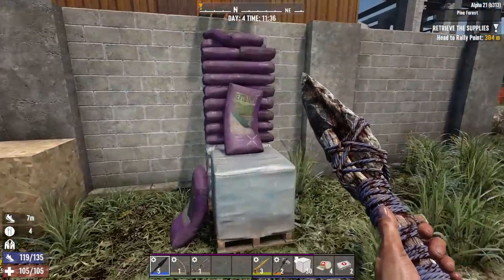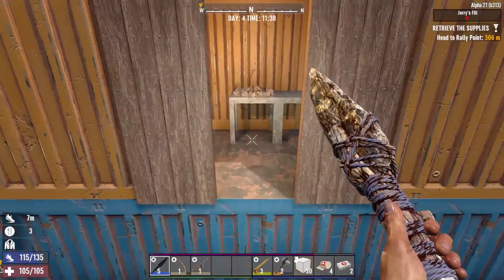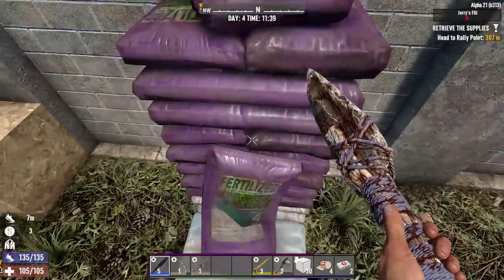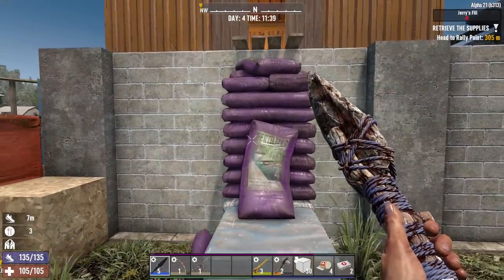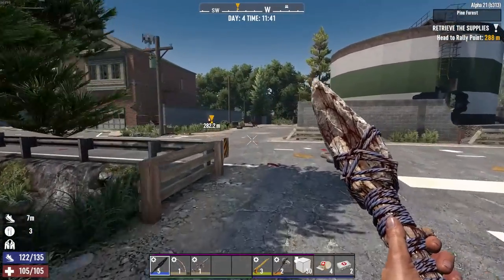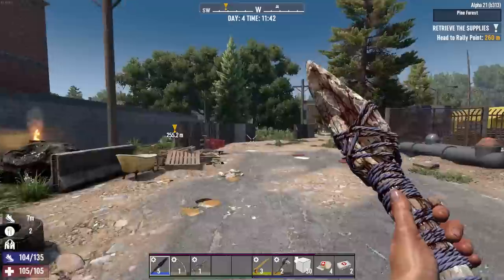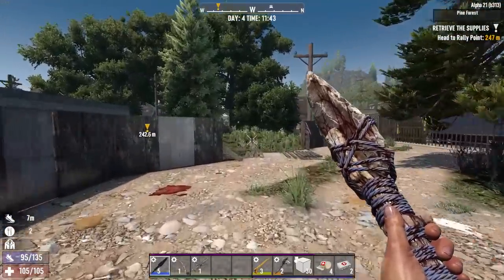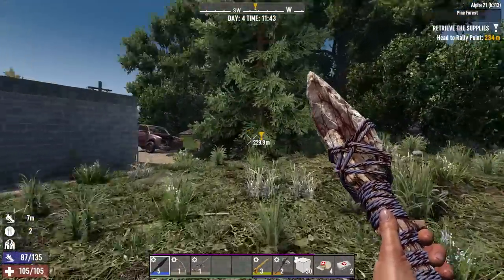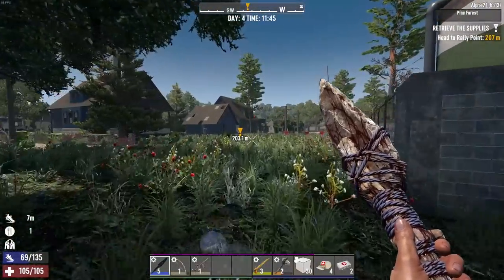I'm just happy we got a good spear. Heading in this direction — I just happened to be walking past the house. One thing I noticed is that my setup here could let zombies make that jump, so I should probably deal with that. I'm going to guess if you beat down that fertilizer you probably get some nitrate — that's usually what fertilizer is made of.